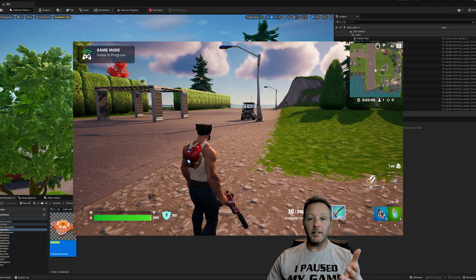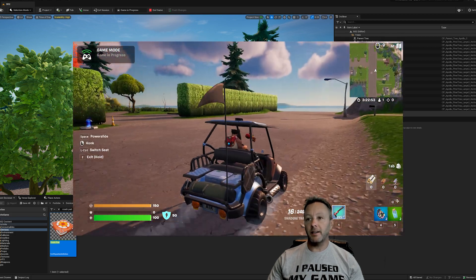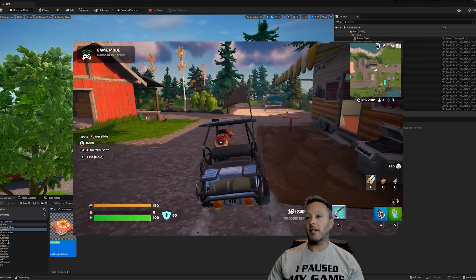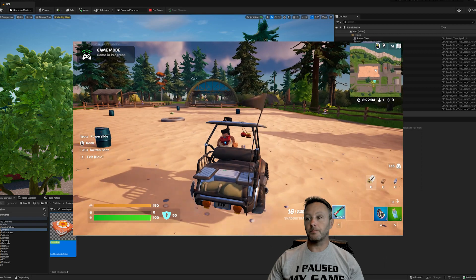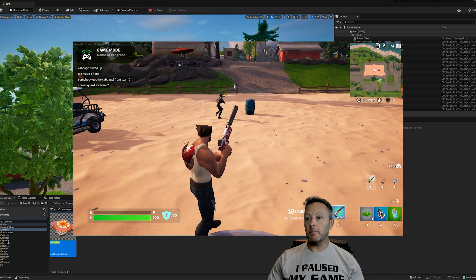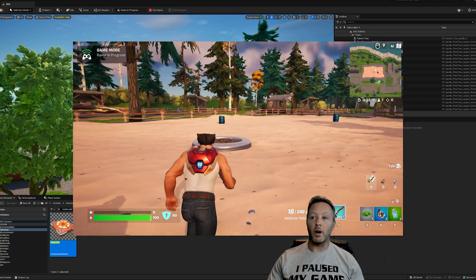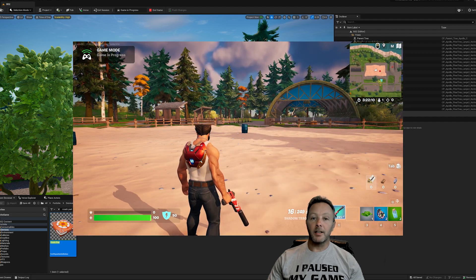Today we're going to do something interesting — this is a two-team game. What I want to teach you is how to figure out which team somebody's on and then make something happen. This is a capture-the-cabbage game. When I capture the cabbage I pick it up, then immediately a guy with a pickaxe comes after me — but that only happens for team one. For team two, a different guard shows up on the other side.